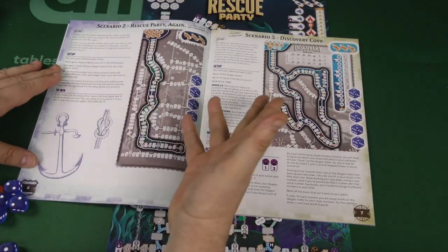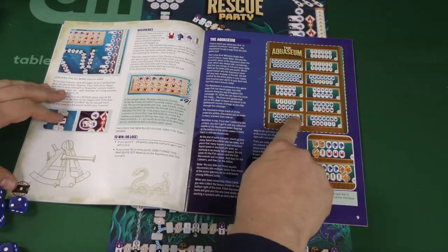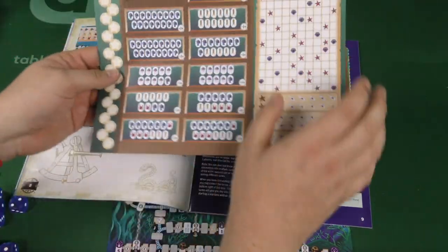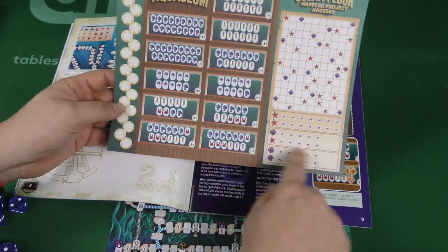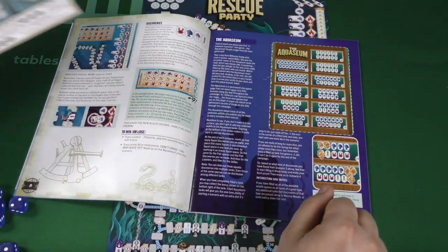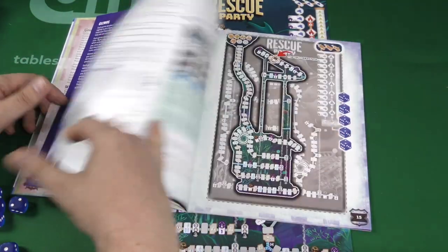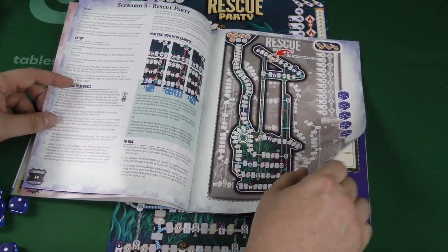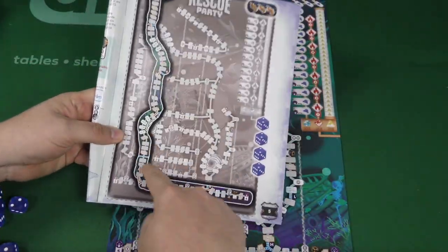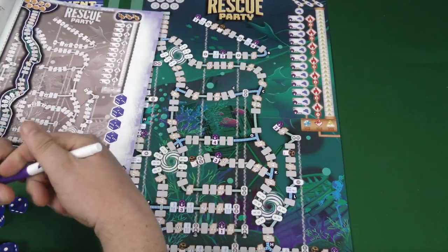The second scenario is kind of the same thing. By the third scenario, they teach some more rules — another rule that would have been really nice to know before playing that scenario. It's kind of like a mini-game where you're collecting resources and things to give you bonuses. You'll be able to spend them to get bonuses on future missions. So it's kind of a campaign game where they teach you rules as you go. When you play a scenario, it will show you what part of the map you can use, which is another problem I have with the game.